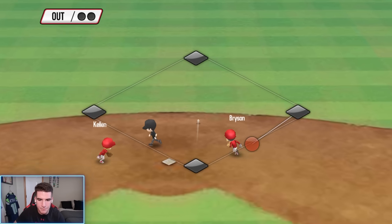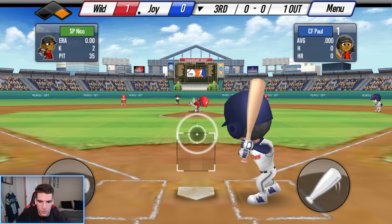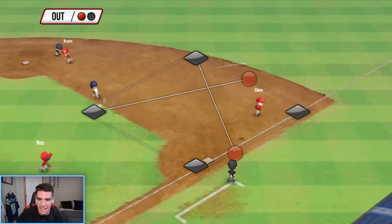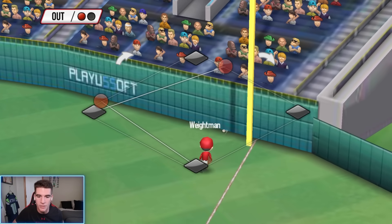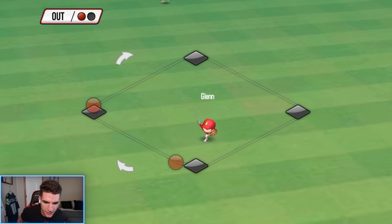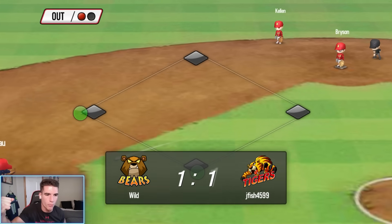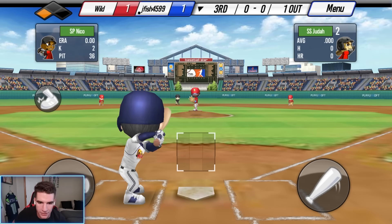Back up the middle, gets past Nico — man on to start. That's what I'm talking about. Falls down, we're going to send him. It does automatically handle base running. Wait — that shouldn't have been a triple, but we just tied the game. That was some horrendous fielding out there. I'll take it though.